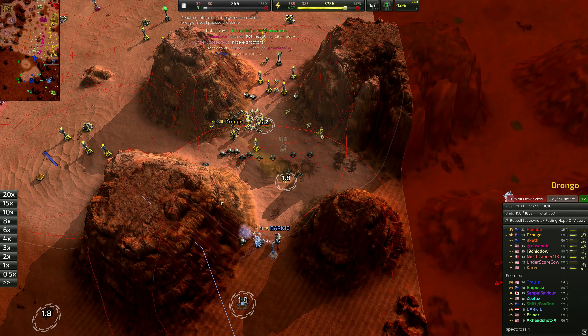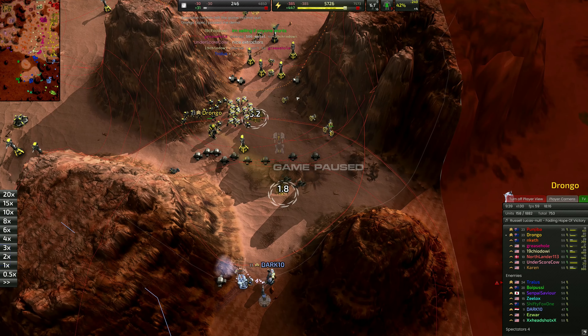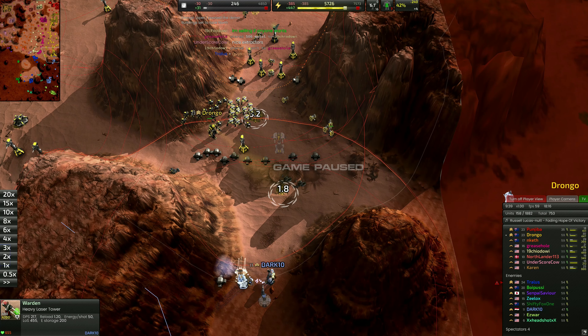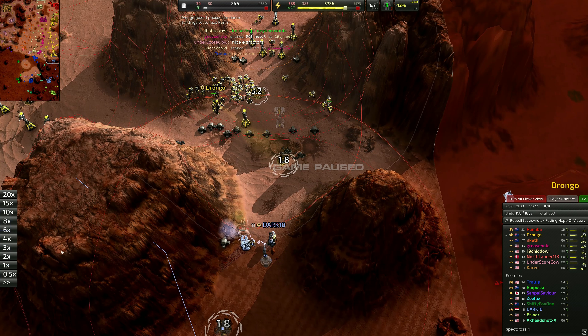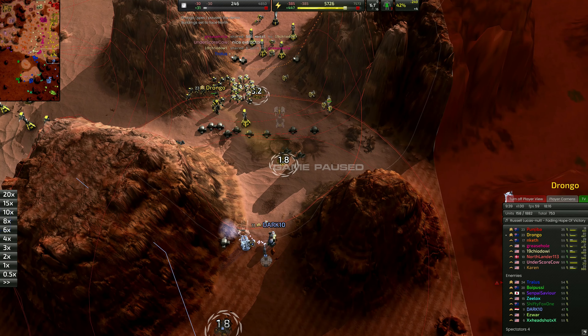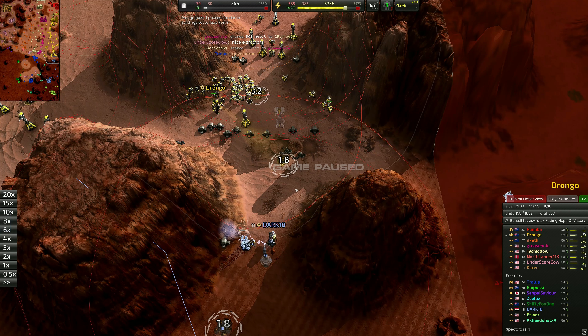We're kind of getting to the second stage of your frontline, where the advanced defenses come up. The commander can't make these — I think it's called the sentry. We've got the overwatch and the warden — these are advanced defenses that come from your construction bot or construction vehicle. These guys have got a really long range and they do a lot of damage, especially against T1 units. You can see the range on these — they have a huge range and if they come up, it's a massive threat to your position.